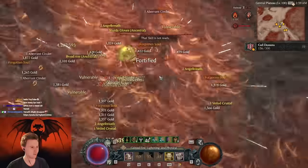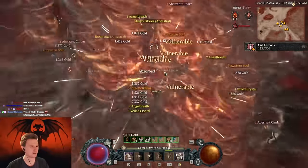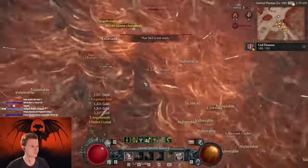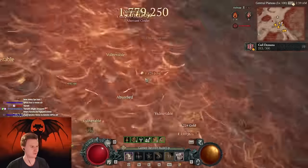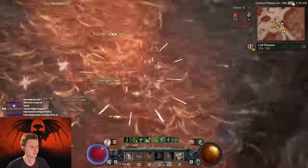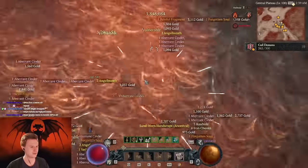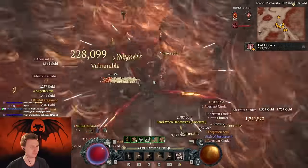We can do this Helltide event here for a second. You can see there's arrows and twisters everywhere. Every arrow spawns a twister when it kills an enemy, and it spawns them off screen. You see the monster kills go up — I have 300 monster kills and I just keep killing monsters here. Temerity completely outseals all this damage.